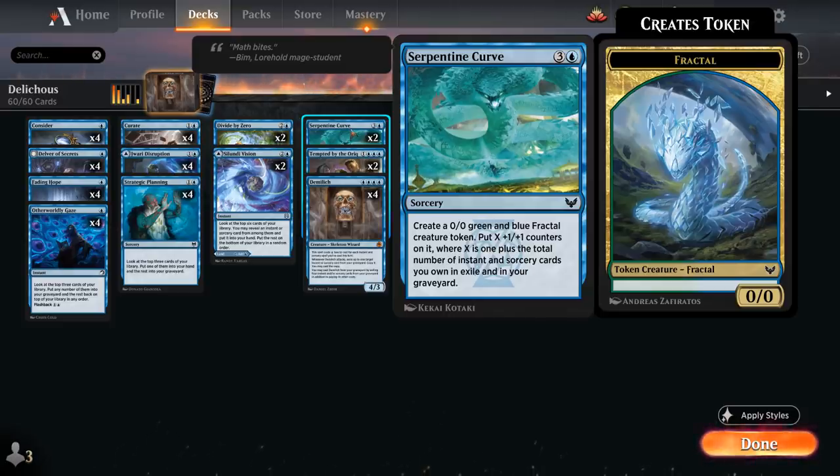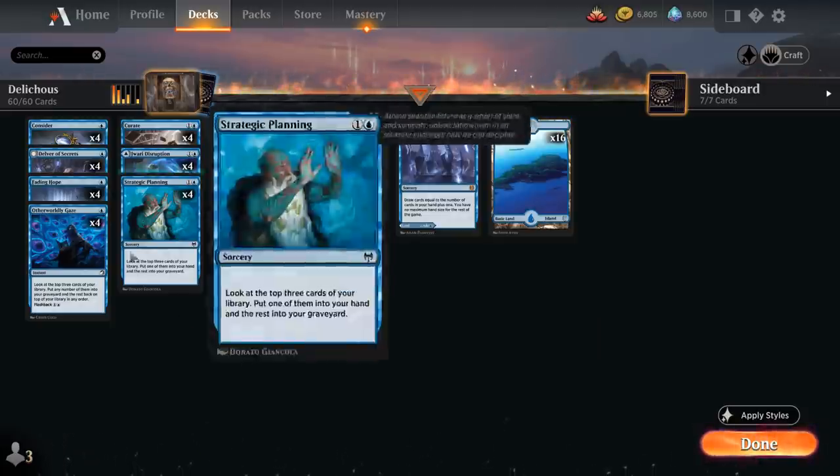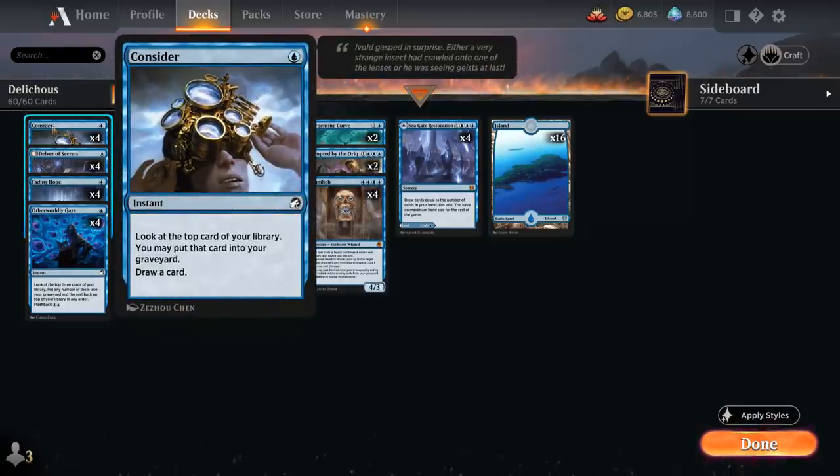The rest of the deck has a little interaction and plenty of card draw effects to find DemiLich consistently, fuel the graveyard to recast it, and get value from spells. At one mana we have the full playset of Consider — look at the top card, optionally put it into the graveyard, then draw a card. It's a great way to fuel the graveyard for Serpentine Curve and DemiLich. We often wait until turn four to fire these off, to potentially cast DemiLich for free.